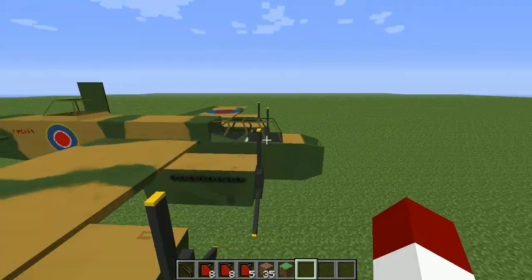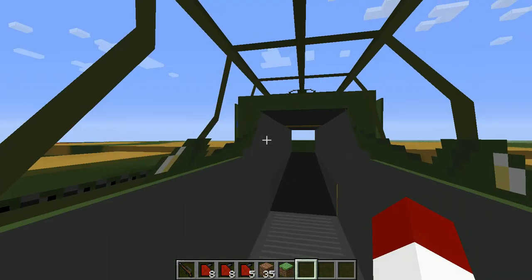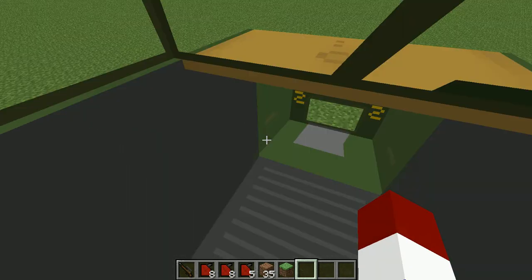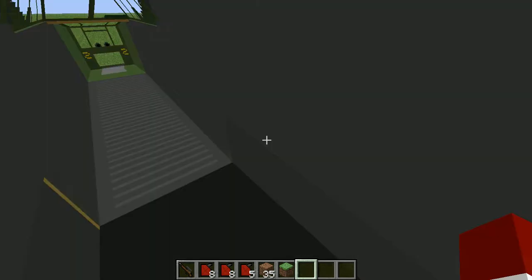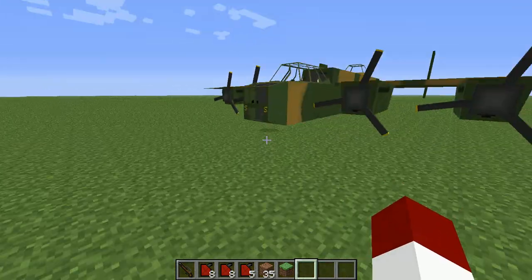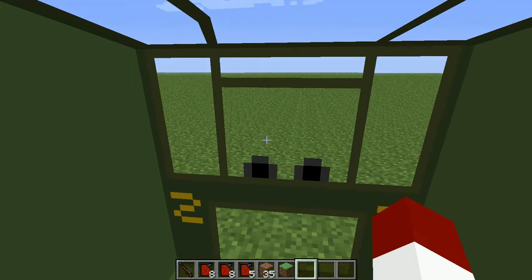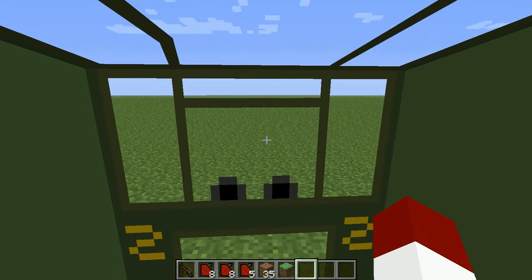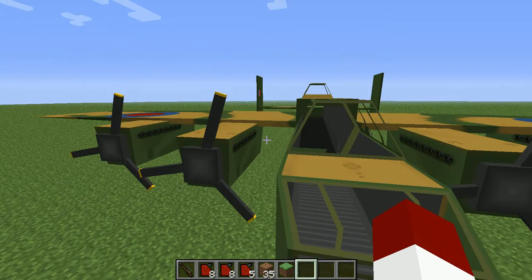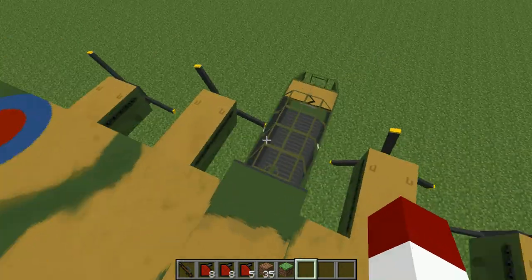And then this is the Lancaster Bomber. This one was a big deal. This one takes a long time to get going, but it's worth it. This is one of the gunner spots. It's kind of hard to navigate. Once again, this is one of the gunner spots — so let's get in it and fly it.